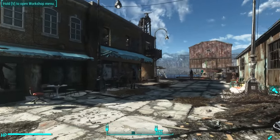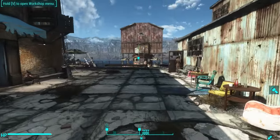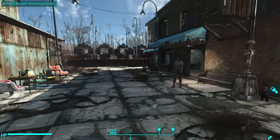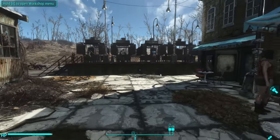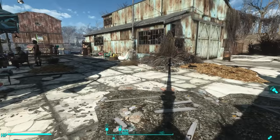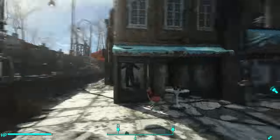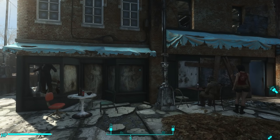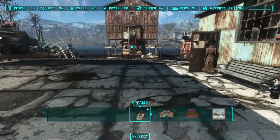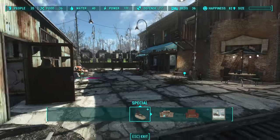Moving on into here, I really liked this sort of crumbling walkway between these two buildings. It reminded me of a little European gallery or village, especially with this building which has nice brickwork over here on the sides, and so I decided I wanted to do a little something like that. I used to have my shops lining the walls over here, but I decided to go against that because an enemy spawn point is right here in the middle of this settlement.